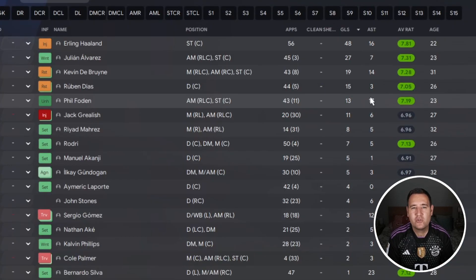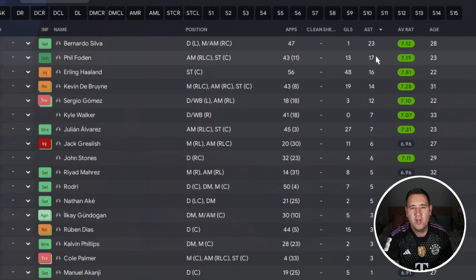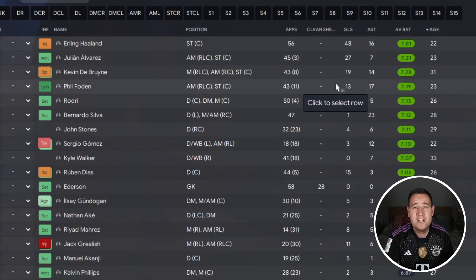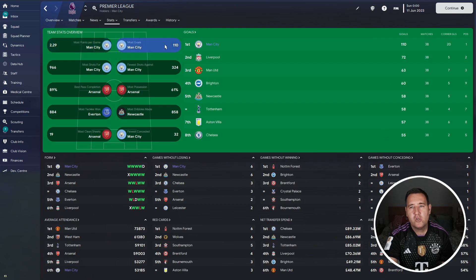Checking out the player stats: Haaland is the top scorer with 48 goals, Rúben Dias has 27, Kevin De Bruyne has 19, and Díaz getting 15. For assists: Bernardo Silva with 23, Phil Foden with 17, Haaland with 16. Rating-wise, Haaland is the best performer with a 7.81, and we got 28 clean sheets in all competitions.